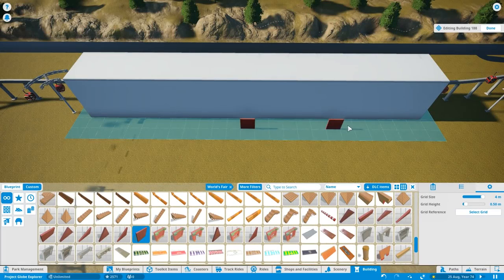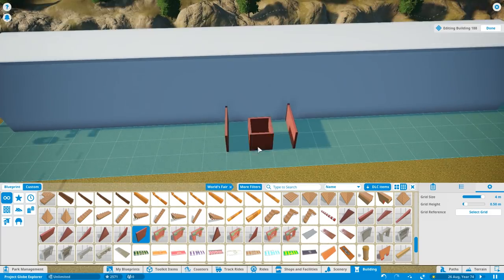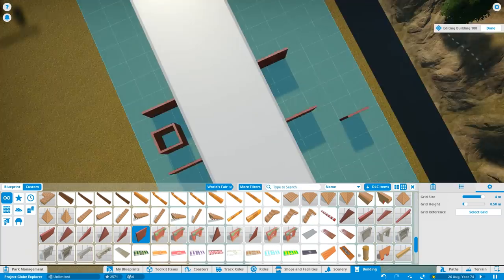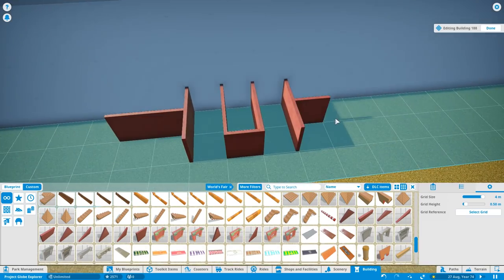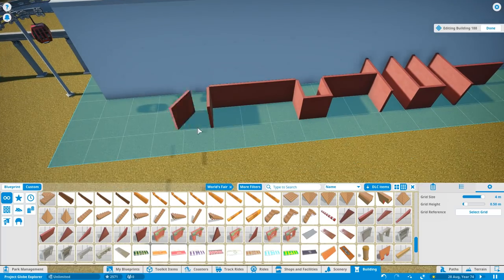Hello and welcome to episode 27 of Let's Play Planet Coaster Project Globe Explorer here on Theme Park Worldwide. In this episode, I'm going to be working on the third set of accommodation here at the Atlas Adventure Resort, and it's going to be a Chinese themed hotel.